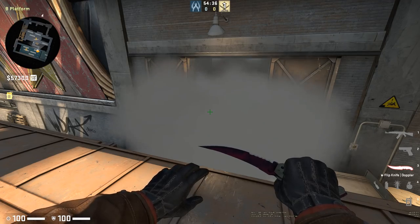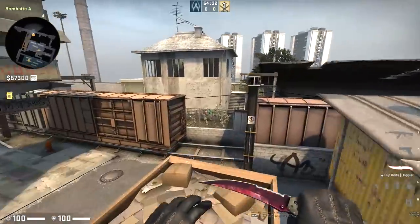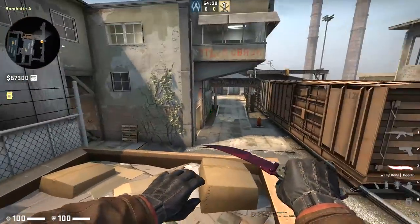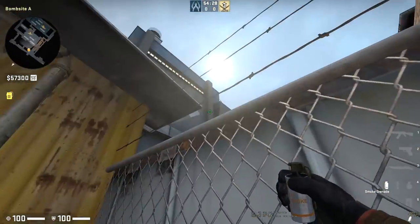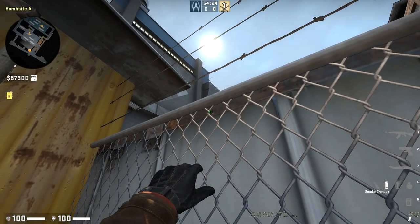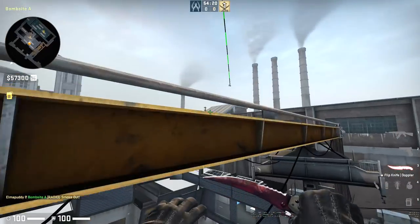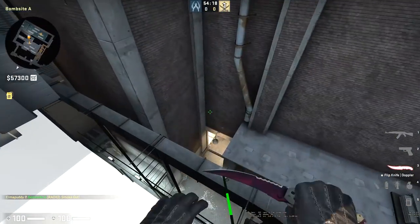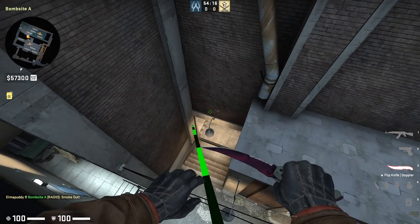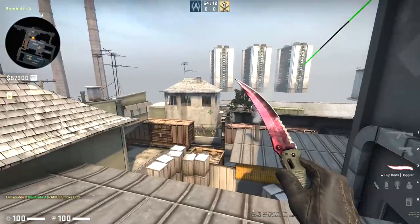Now for a smoke on Nuke, you're going to throw this from outside T-con. Find yourself off to the edge of the massive dumpster as you come out of T spawn. Find the start of this building, come all the way down to your fence's first twisty part, just off to the right, and use your jump-throw once again. That's going to be the inside smoke for the Z area, which is good for selling a little fake before your team hits the bombsite.